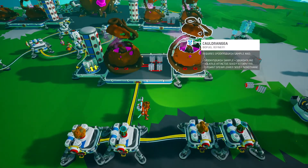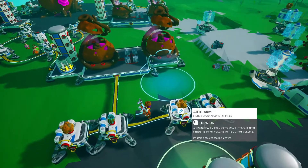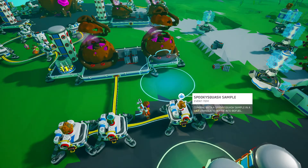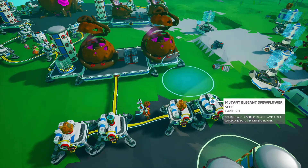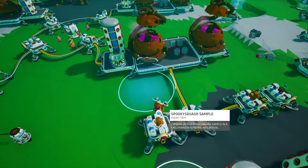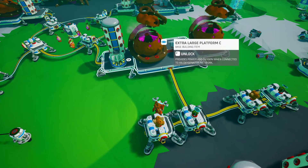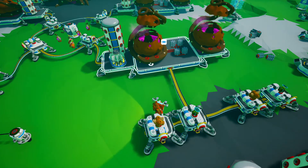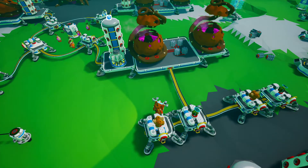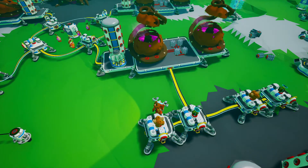Here I only fit two cauldrons per section because if you fit three it's a little bit finicky with the auto arms. I have two auto arms loading two separate samples — the spooky squash sample is always required for the gases, and then I either have the spew flower or the attackus seed coming in. The problem is you have to position this arm really far away from everything else and just barely touching the slot. If you position it too close, the seed gets deposited on the silo incorrectly and the ratios get messed up, stalling your production line.